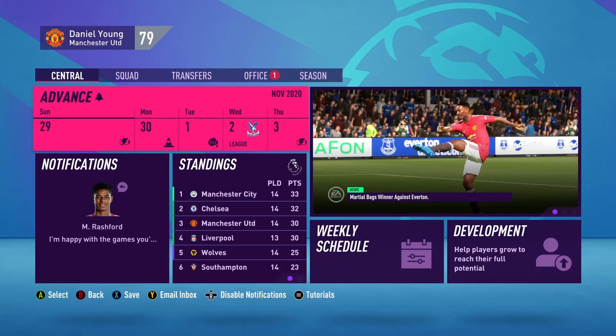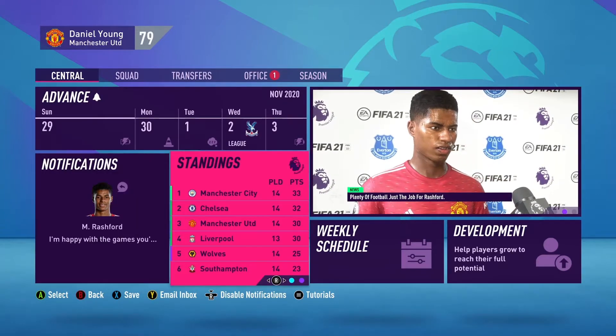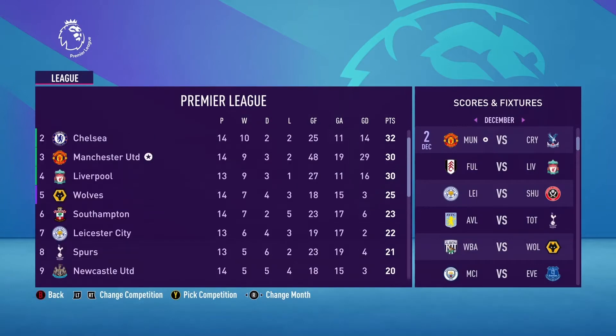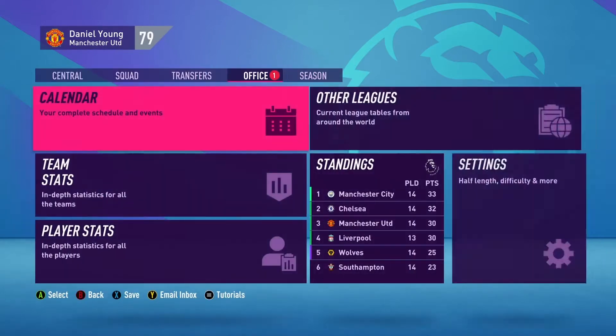There we go — another three points in the bag! I wasn't going to lie, I was getting worried at one point, beginning to think it would be one of those games where I couldn't score. But we got the 2-0 win and a clean sheet as a bonus. We're up to third now with Liverpool dropping to fourth, though they've got a game in hand. We're still three points off the lead — Liverpool obviously won, and I think Chelsea must have won as well. Liverpool have Fulham next which you'd expect them to win.